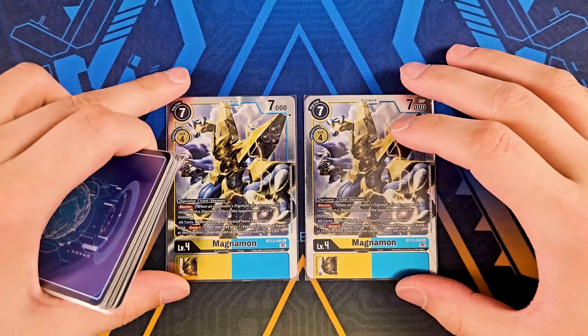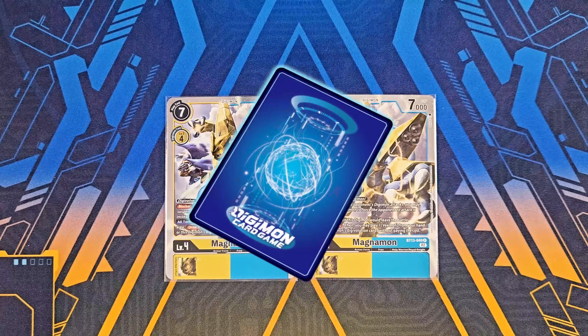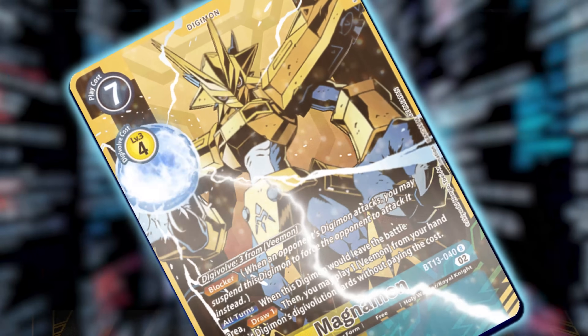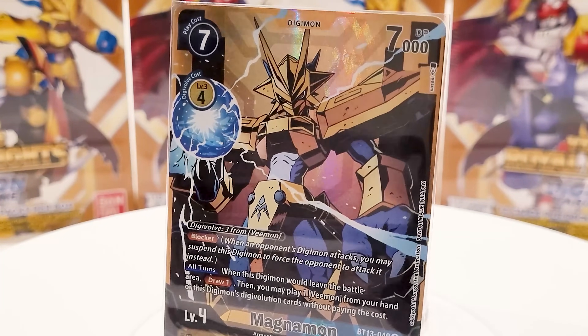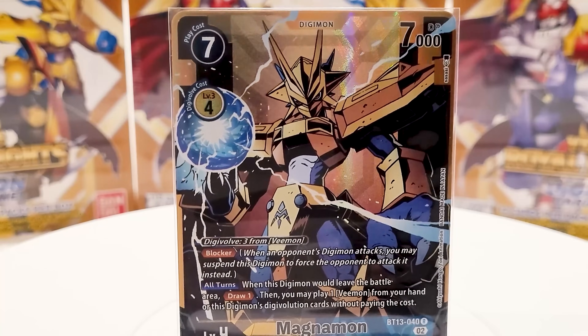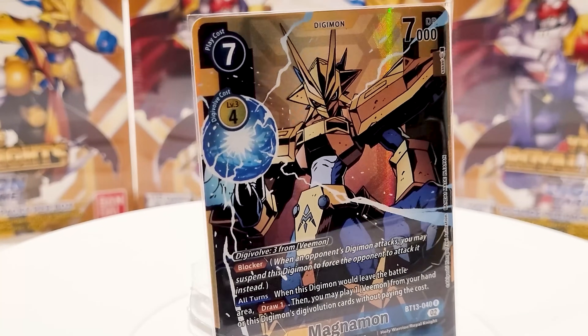Then we got two copies of the BT13 one. It serves as a blocker, gives you a bit of floating capability similar to armor purge — which it doesn't have — but it helps you play Vmons back and gives you a bit more draw power, which is always decent to get in the early stages of the game. That's it for level fours.